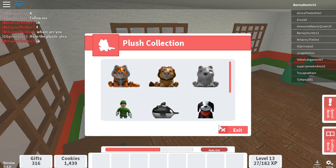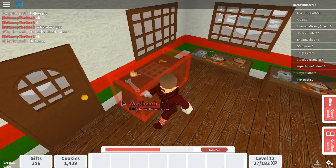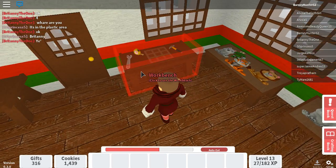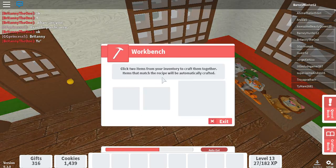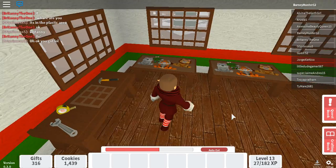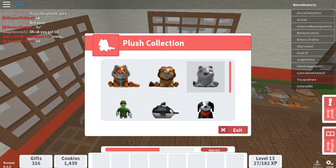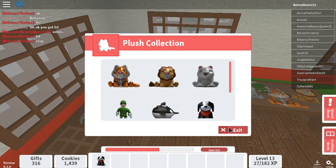Just go up to anything like this little shelf here. This right here is a workbench, which is very similar to what you have in Minecraft — you can use it for combining certain items. There are only certain items you can actually craft together. So let's go up to this plush collection. You have a selection of different plushes you can use. This one's new, so let's get this one.